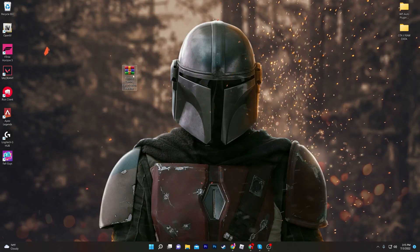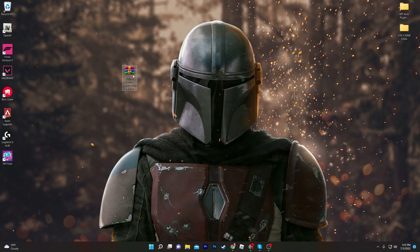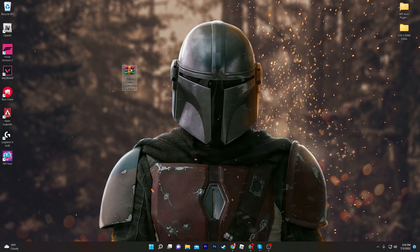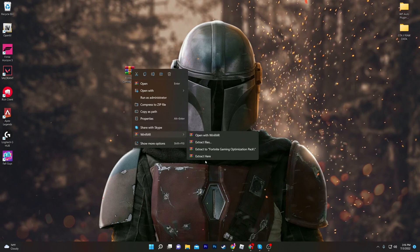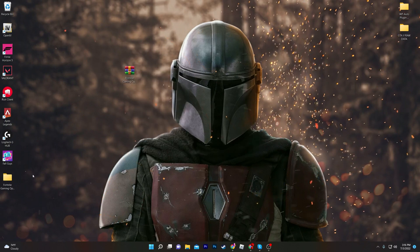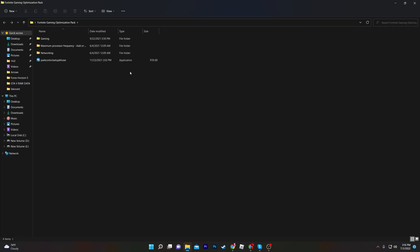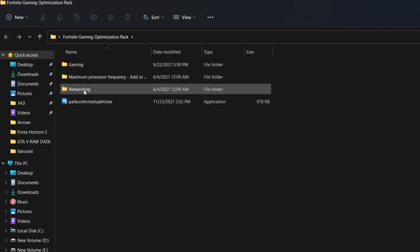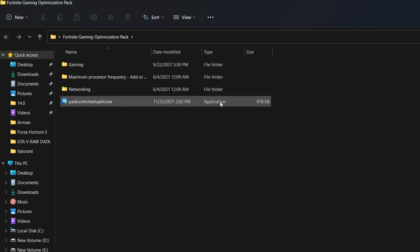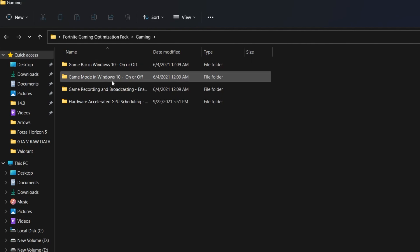In the second step, you need to download the Fortnite Gaming Optimization Pack on your PC — the link is available in the description. Once you have the file, right-click it, go to the WinRAR option, and click 'Extract Here'. Open the Fortnite Gaming Optimization Pack folder — inside you'll find several files: Gaming, Maximum Processor Frequency, Networking, and the BES/Bar Control.